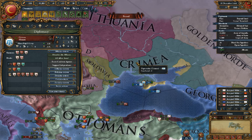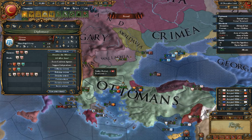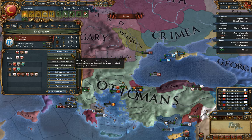Every time you send a diplomat, for whatever reason there's a brief timer before you can do anything else. Basically it prevents you from spamming them for different things. So we can dissolve the alliance, though we don't really want to do that.